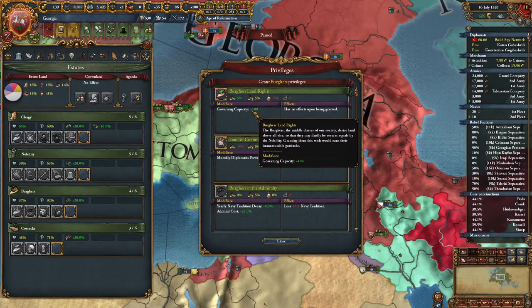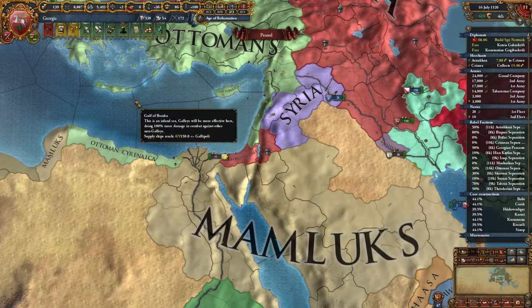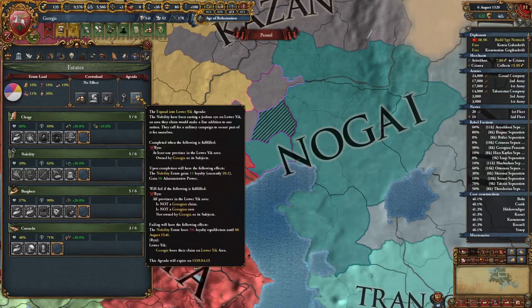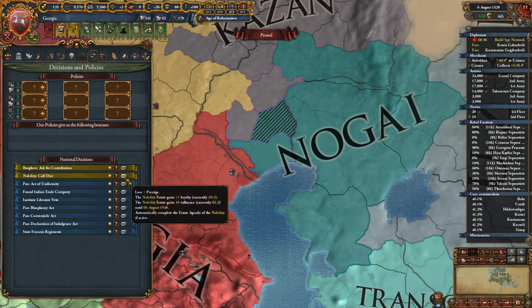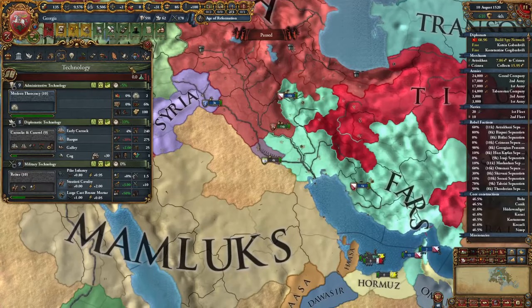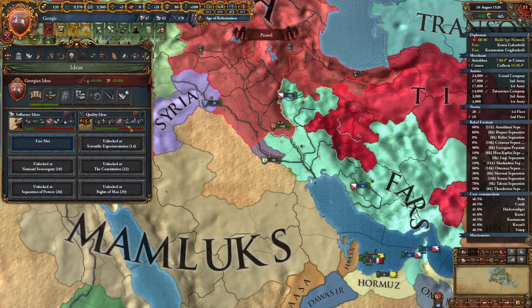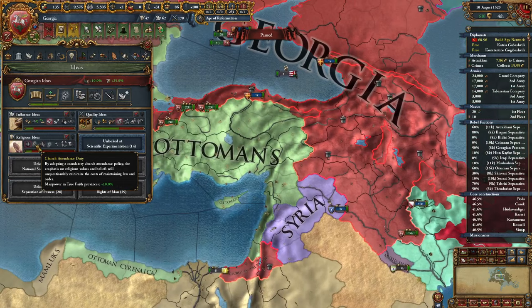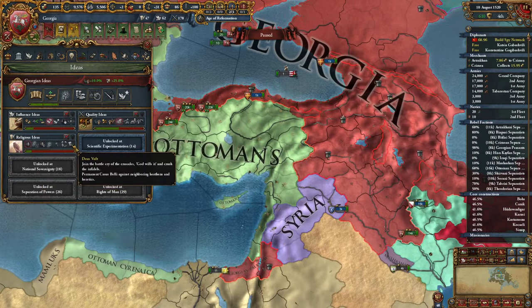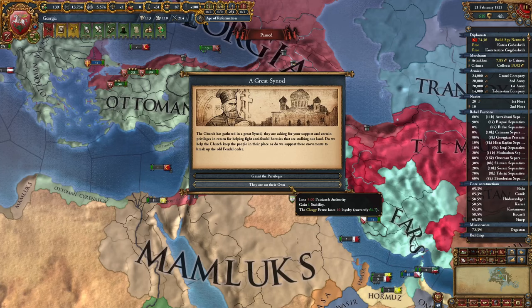It's time to take more land rights to get additional governing capacity, as we're above the limit. Now we can state more stuff and also complete our agenda to get additional admin power. By going to our decisions, we have this nobility privilege for calling diet — we can call diet and autocomplete the agenda, then upgrade to level 10 admin technology and get another idea group. I have Influence and Quality, and for the third ideas I will go with Religious — this will help us convert our nation, get more manpower, more opinion from the same religion, and it has very nice policies together with Influence and Quality.